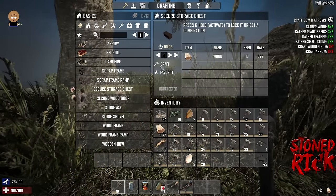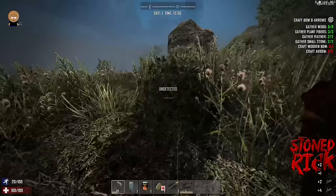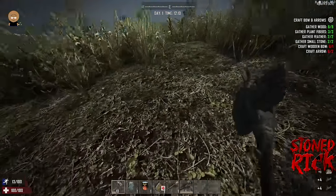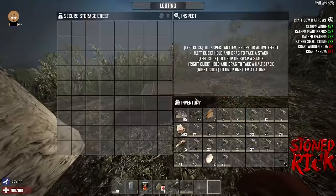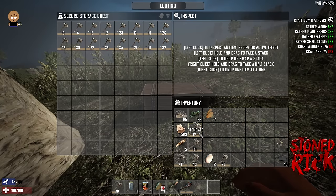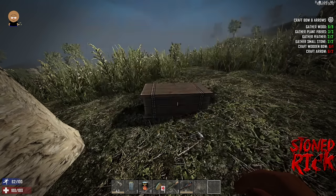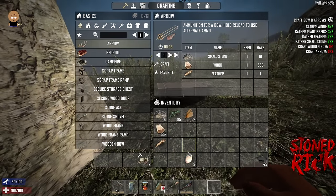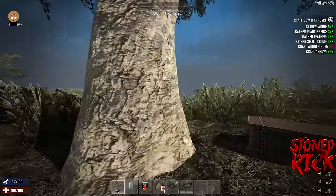I'm going to make a chest to dump all these axes in and get rid of some of them. There are no zombies because the first five hours are pretty quiet. Shift-clicking puts everything into the box. I'll take the best axe. Now I've got some feathers so I can make some arrows.